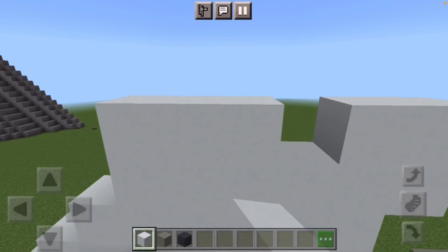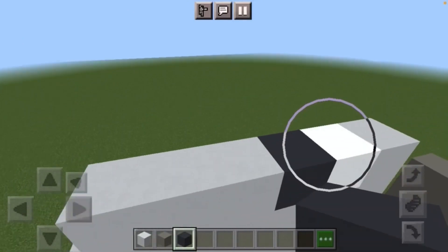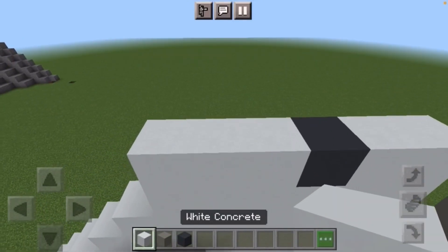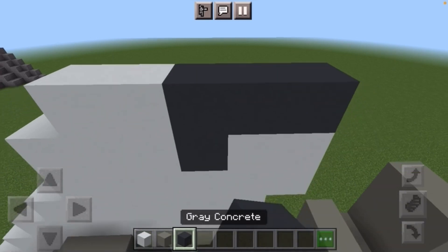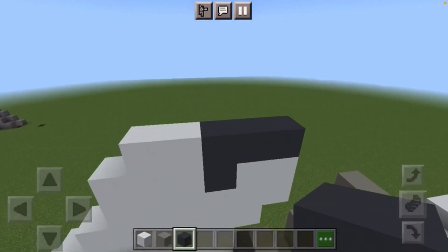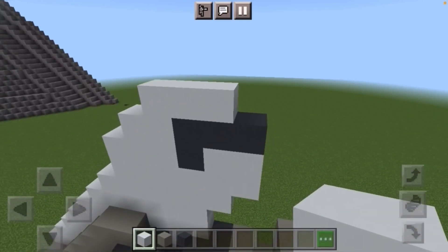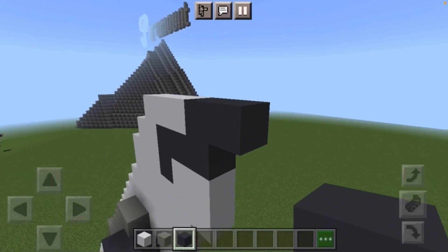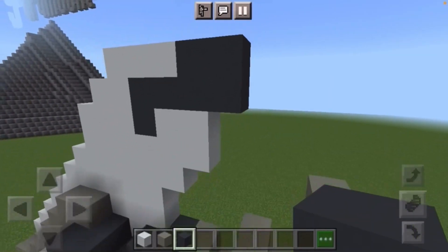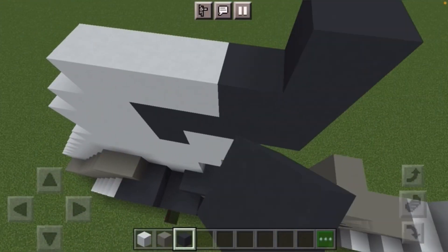On top of this row of white put three white concrete and then in between that put a dark gray concrete. On top of that, leave a gap of one from the end, two white concrete, and then three dark gray concrete like so. Next leave a gap of one and put three white concrete. Then put two dark gray concrete right there and one on the bottom like so.